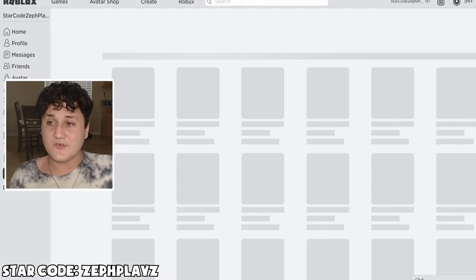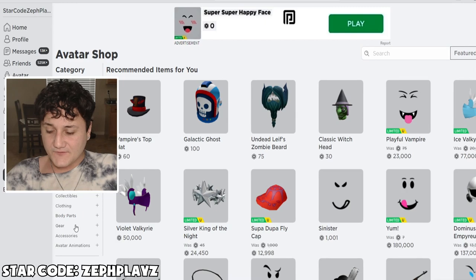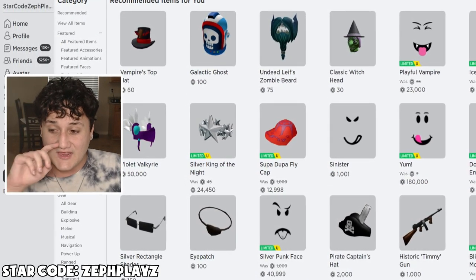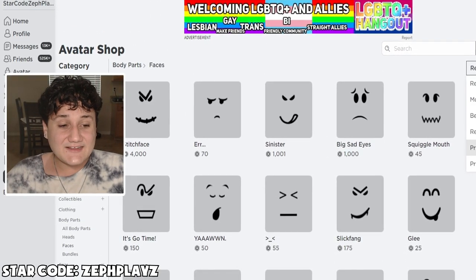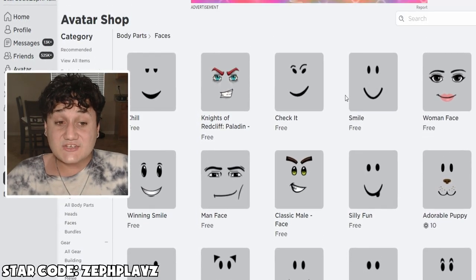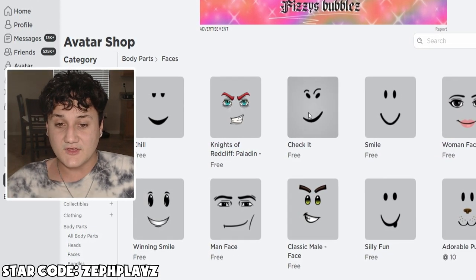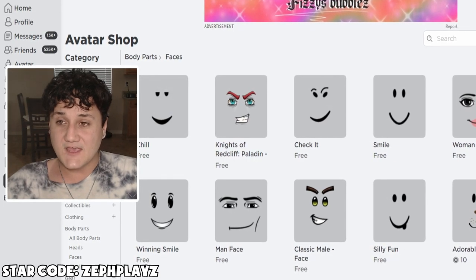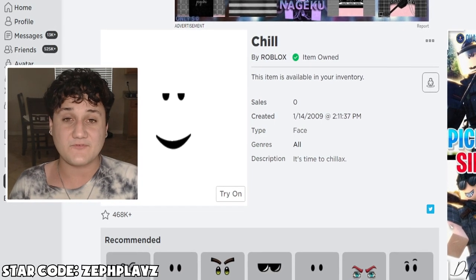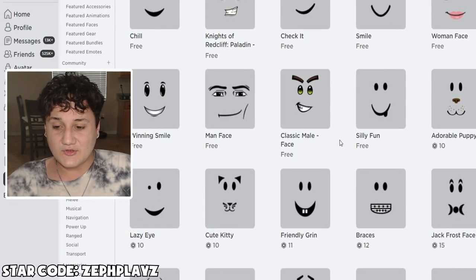Now let's look around for the other things for our rich free Roblox account. We're looking for accessories — I think accessories is going to be one of the funnest parts, so we'll save that for a bit later. First, let's go to body parts and faces, price low to high. I'm not sure how many free faces there are — whoa, there's actually a ton! Last time I looked there were not this many free faces whatsoever. We have the check it face and the chill face. Either one of these is drip, especially the chill face — you guys know that from Flamingo.